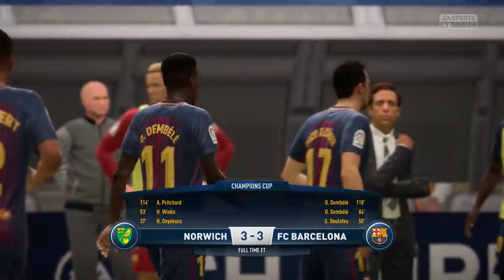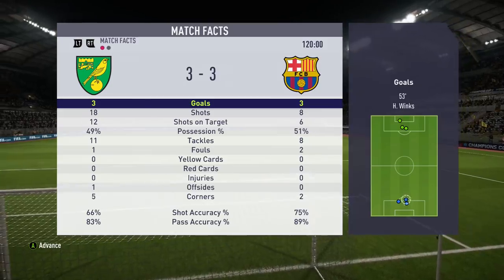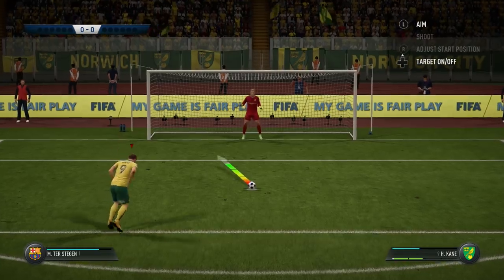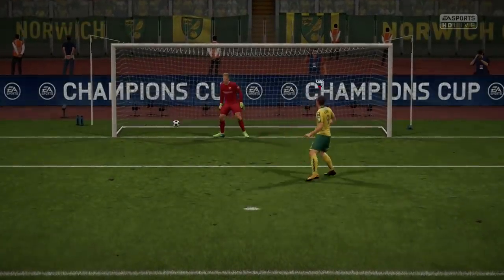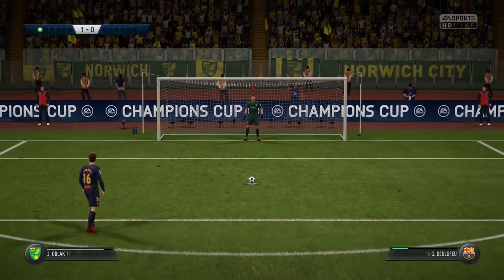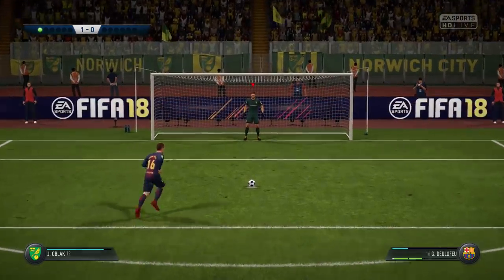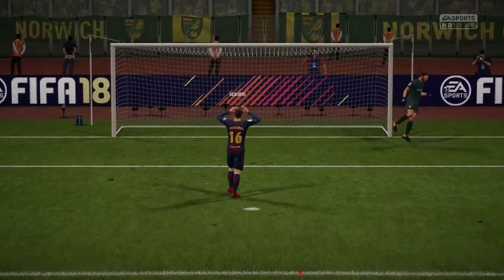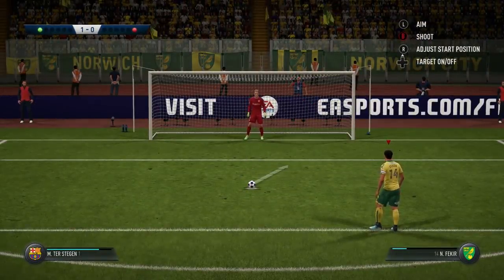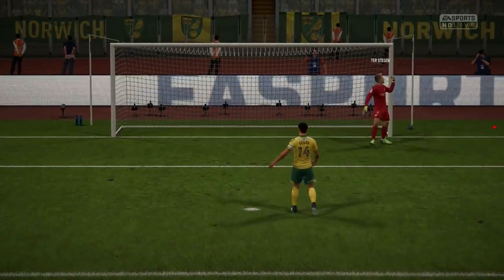Barcelona versus Norwich City penalty shootout. We score first going left. De La Feu tries to chip his penalty in the Champions League final — an absolute disaster as Oblak saves it. We go right for our second but telegraph it and Ter Stegen saves it. Dembele tucks his bottom left — all tied up. Pritchard steps up and scores. Cairo goes with a big run-up, goes left — it's saved by Oblak. We're back in front.